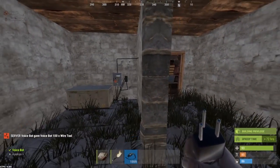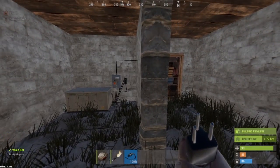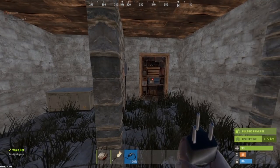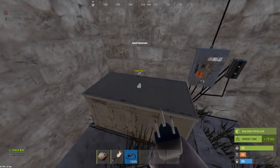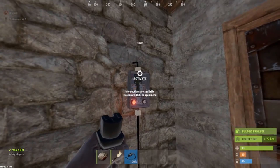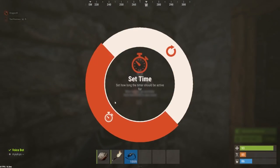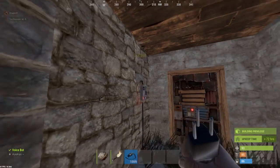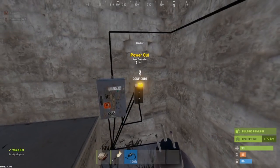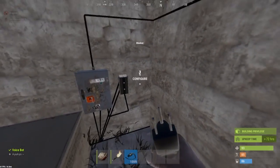So next up is an anti-door camp system, or maybe a trap system — whatever you want to call it — first shown off by Snowball Fred. This is a power output to a timer, then the timer is set to 10 seconds, and that timer is hooked up to the splitter.